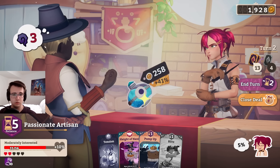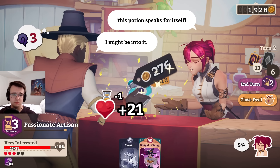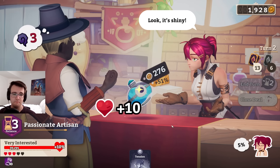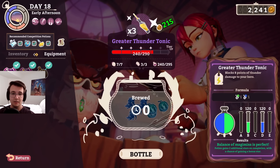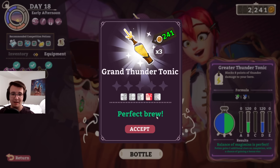Not a bad hand — I think I'll probably close it out this turn. Especially since that gets me another tier. That's worth it. Hell yeah. Time to get my thunder tonic so I can sell those at an insanely high price.